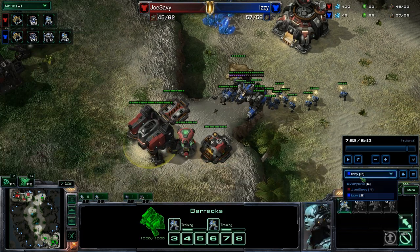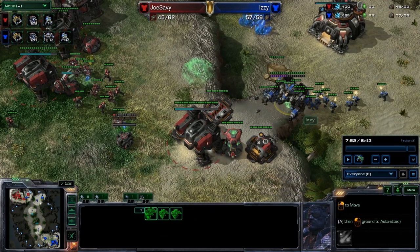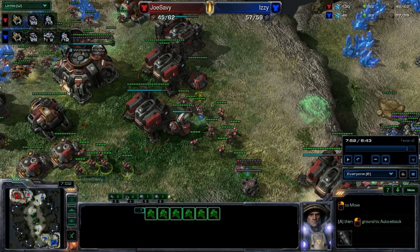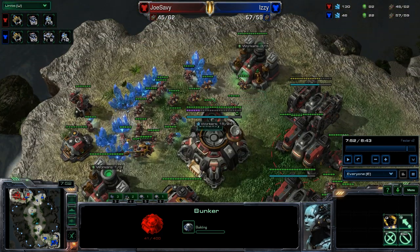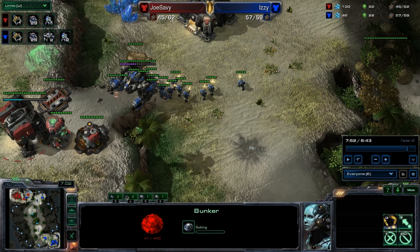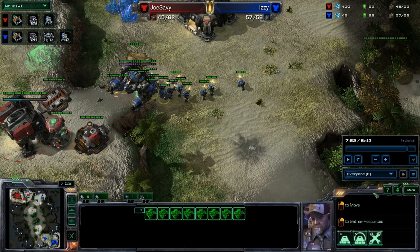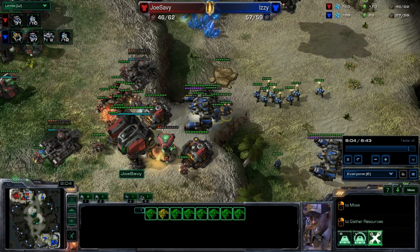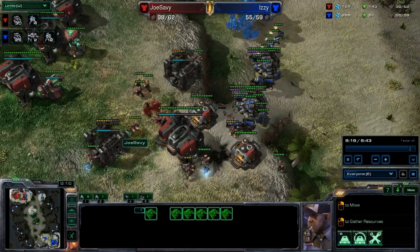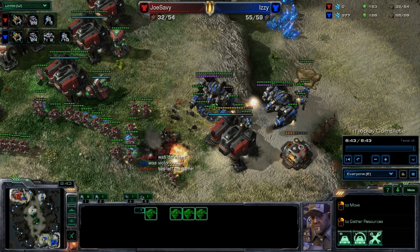Now I'm in panic mode - oh no, oh shit, there's a Thor. I'm trying to drop a bunch of bunkers, I don't have any money, and he's got a big giant Thor that I can't kill. The marines are being mass repaired by SCVs. He pushes up and lights my stuff out, pokes up on the ramp - he's got two Thors now. It's unstoppable. That's it.